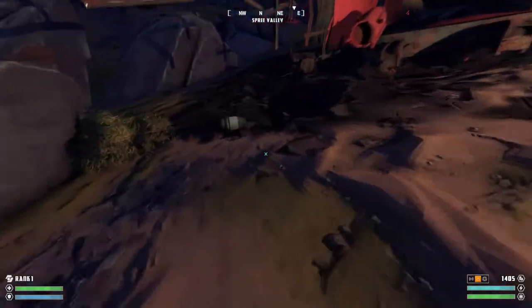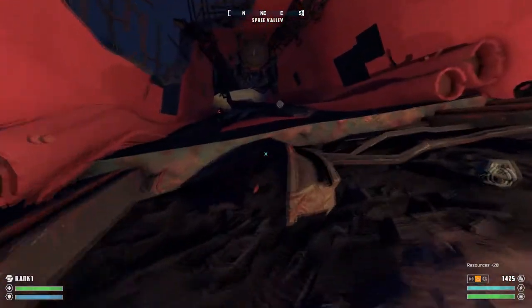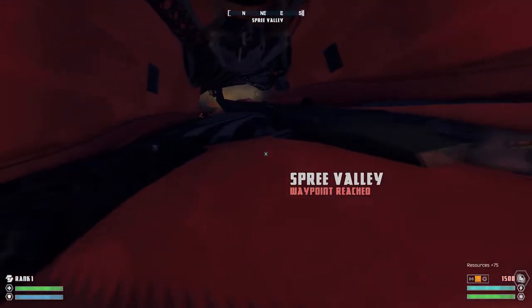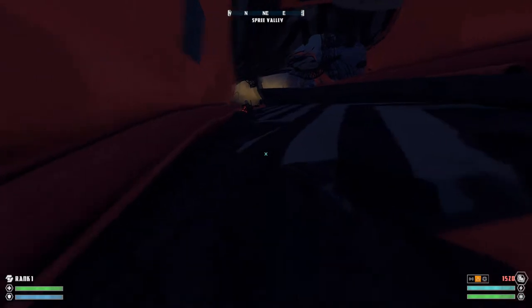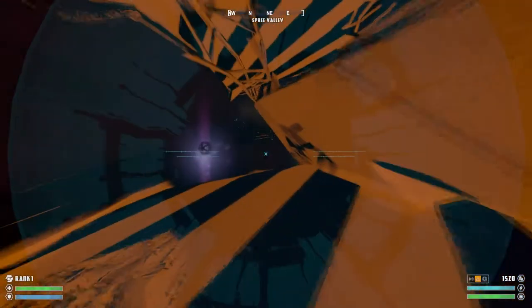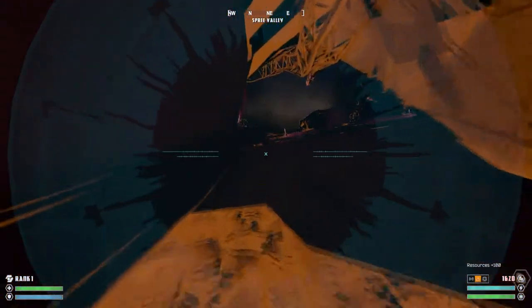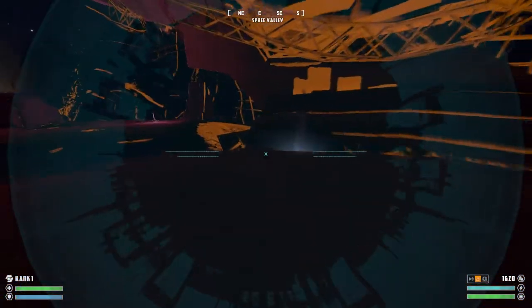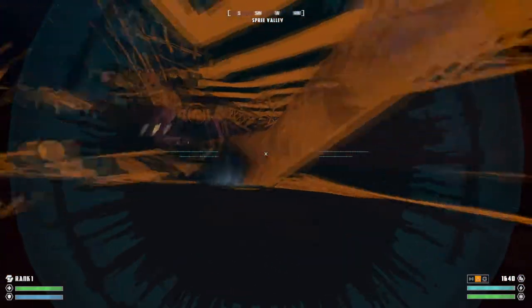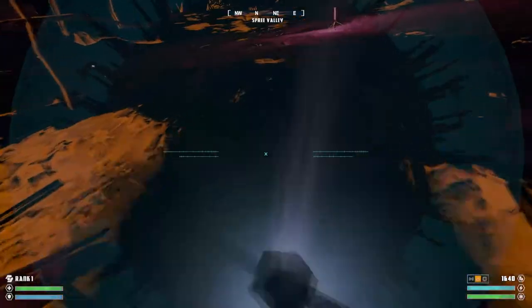Besides that, the world is not inhabited by much. The environments are slightly varied and there are various locales that seem interesting aesthetically, but the world is just not very inhabited. There are robots roaming around but a large majority of them stick to hanging around the various waypoints in the game. You can also use the scanner to find material, which is like currency that can be used to upgrade your robot's weapons, AoE, shield, and hazard suit.